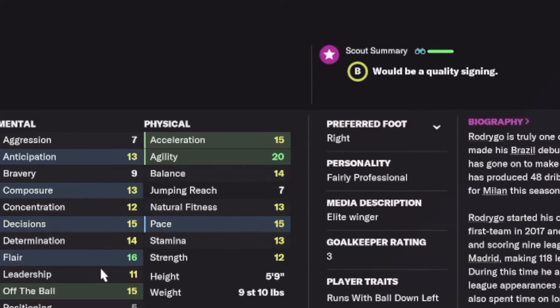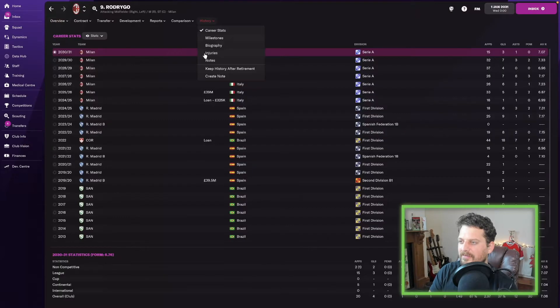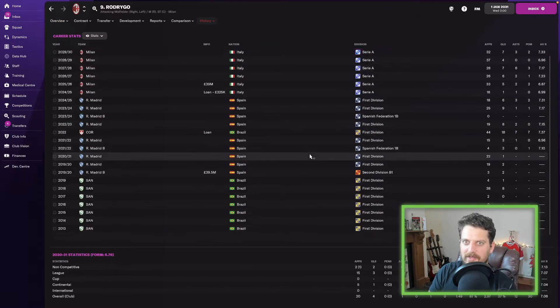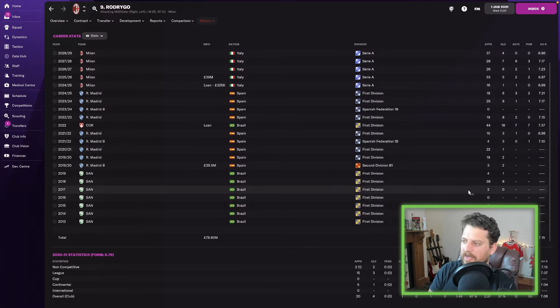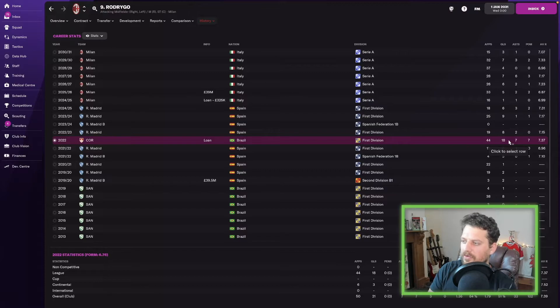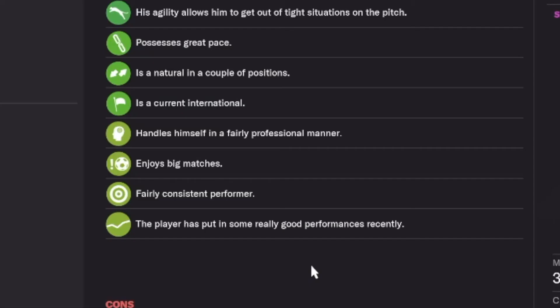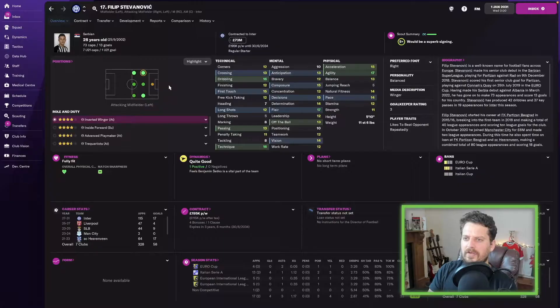Rodrigo next — agility 20! Come off it! Pace 16, technique 16, first touch 16 as well. Only about four greens but one of them is 20. Average rating of 7.15. Didn't play any games in 2023, which is criminal, but when he was on loan in 2022 he scored 18 goals for Corinthians in Brazil and never bettered that. Scout says he's a fairly consistent performer who enjoys big matches.